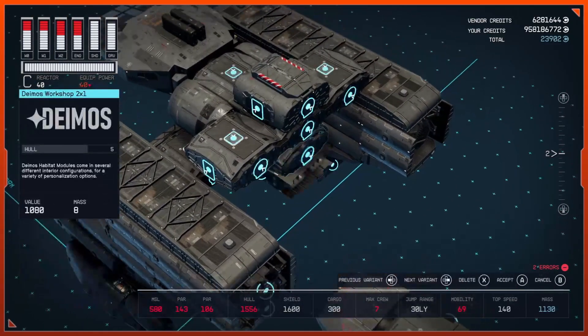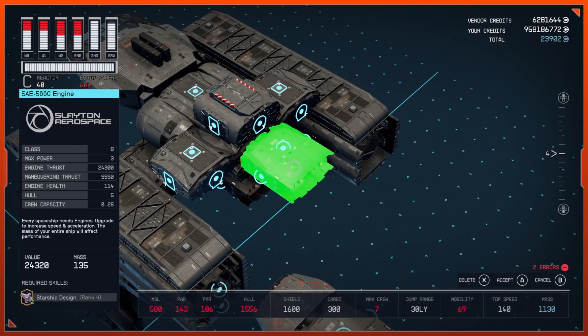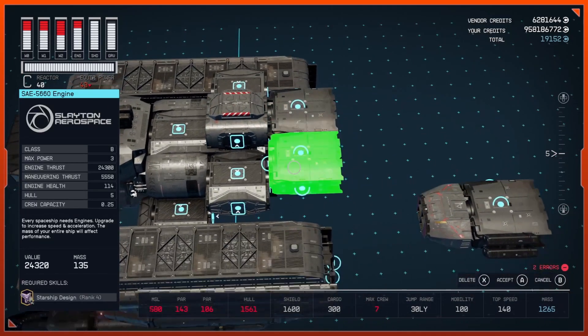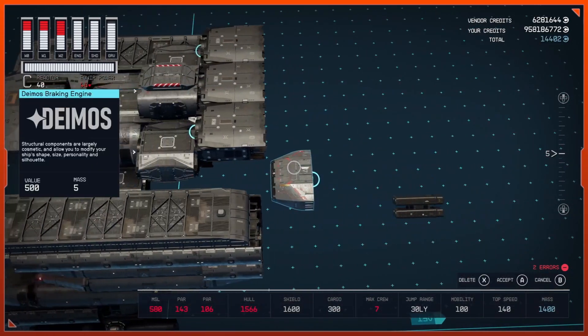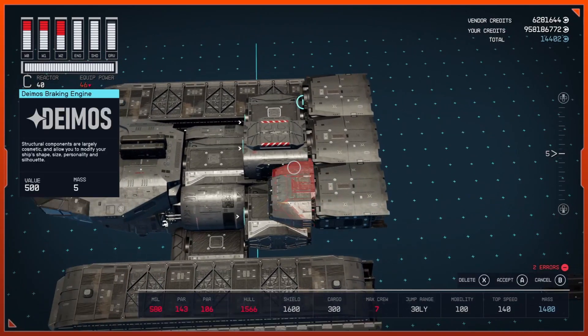Go ahead and duplicate the engine and attach it to the back of your top companionway. Duplicate that and bring one to the side, then duplicate again and bring one to the other side. Then bring in a Deimos Braking Engine and attach it to both engines on your sides.